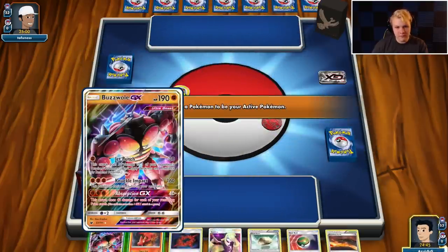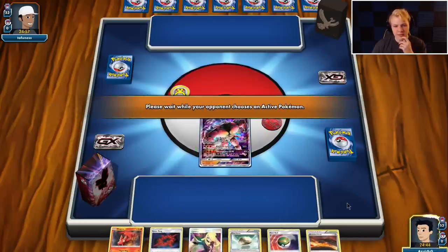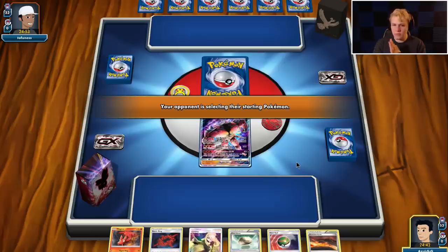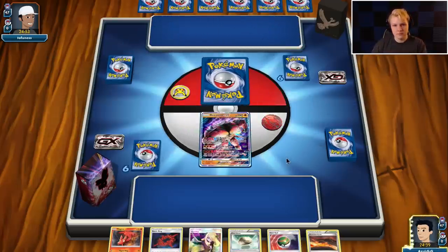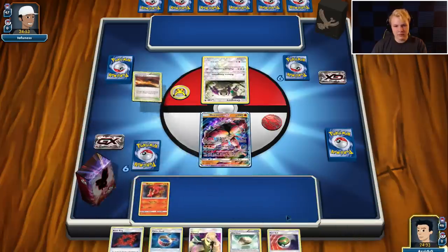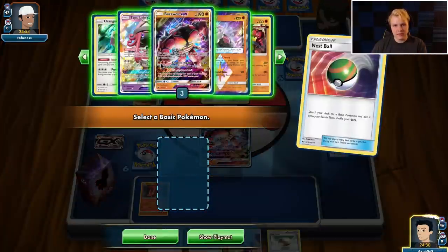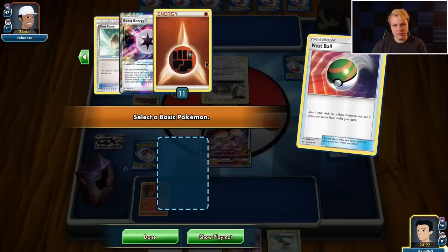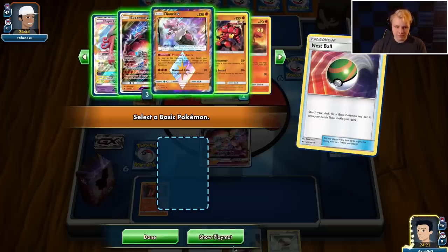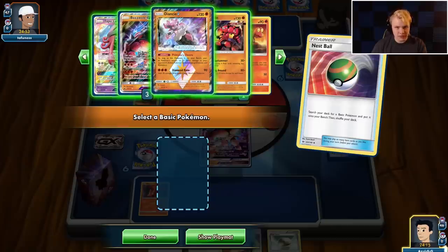Pretty good starting hand. I think we should open with Buzzwole — we're not going to search Slugma yet, it'll probably come down this turn. Scorched Earth comes down. Looking at Nest Ball — it's hard to Jet Punch for the one-shot on that unless we find the Beast Energy. We should probably grab a Rangaroo. Set up for the Macargo — I should Nest Ball before I bench this because I might have prized the Macargo. Thankfully I did not.